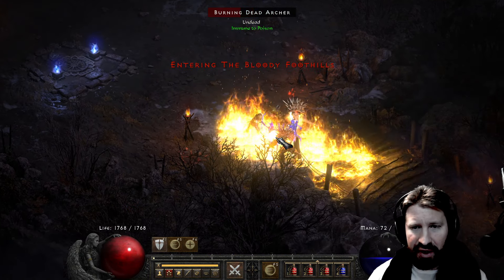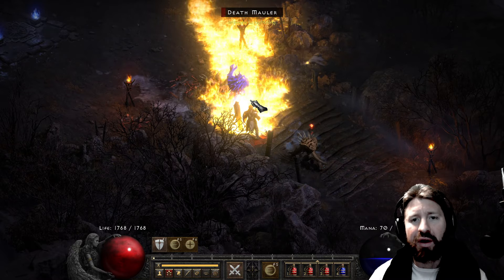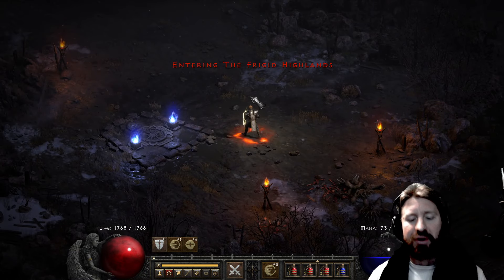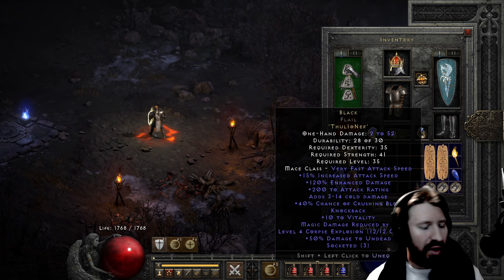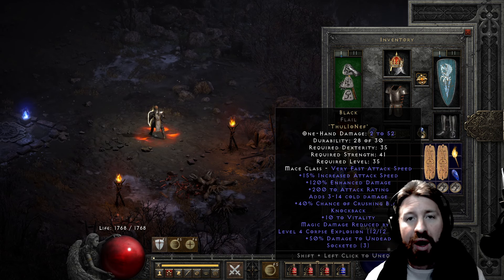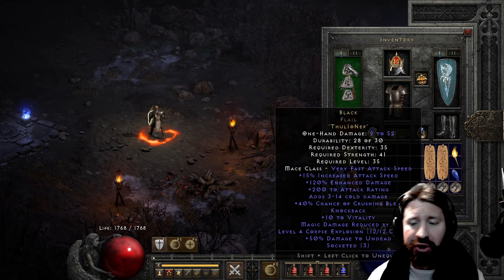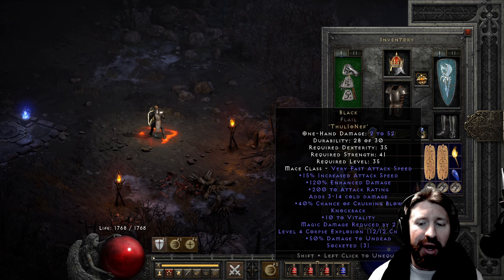At least with one-point zeal you can kill stuff a little faster. With the current weapon I have - which is Black - it doesn't kill anything fast at all. But if you had a more common smiter weapon like Grief, you'd just be able to kill stuff a lot faster than using smite for every single enemy. But as mentioned, this is kind of a budget slash really expensive hybrid build. It's using Black Flail - Thul, Io, Nef - just for the purpose of doing Ubers and using a cheap item. The only benefit we get is the 40% chance of crushing blow, and the flail has a very high base attack speed which applies to your smite.